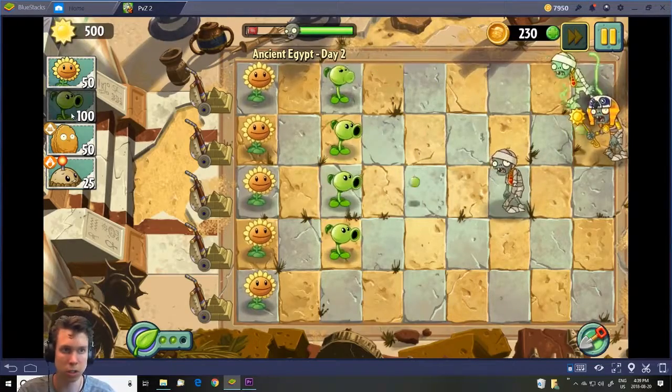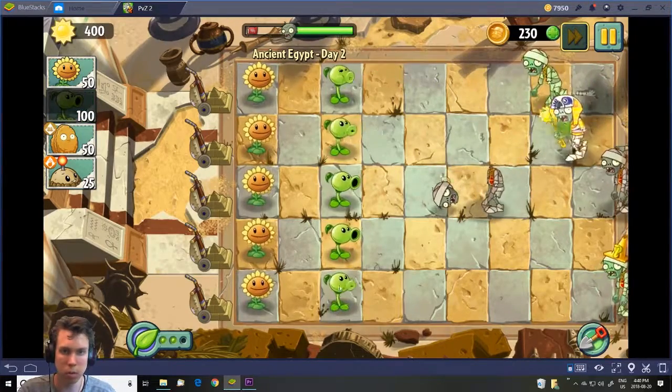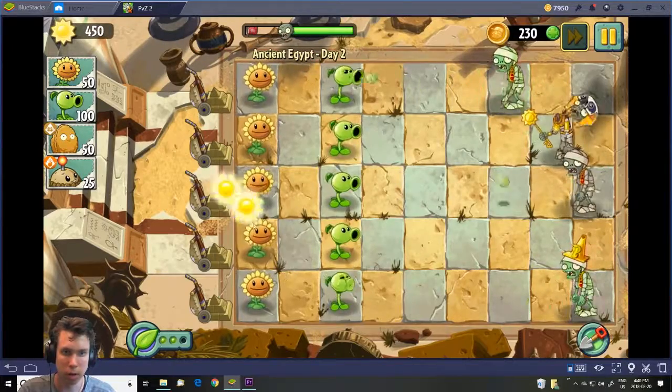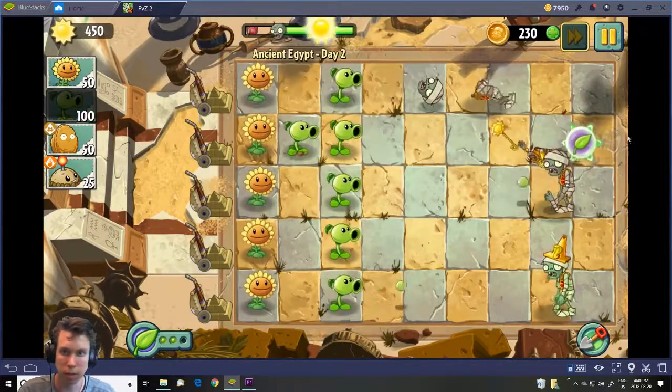Let's just plant a row of pea shooters — that should finish off the level.